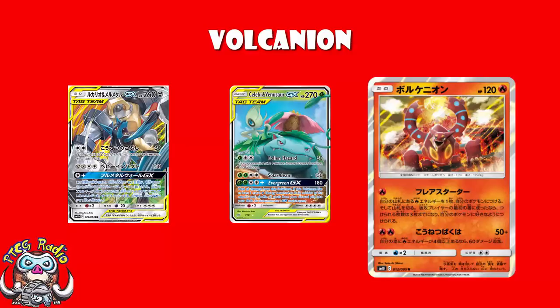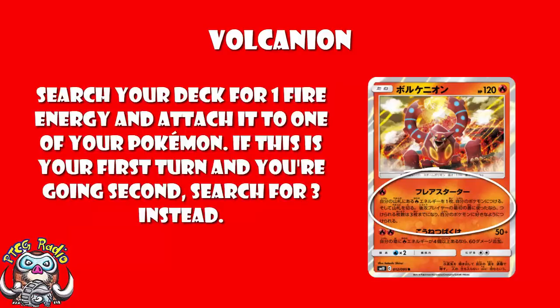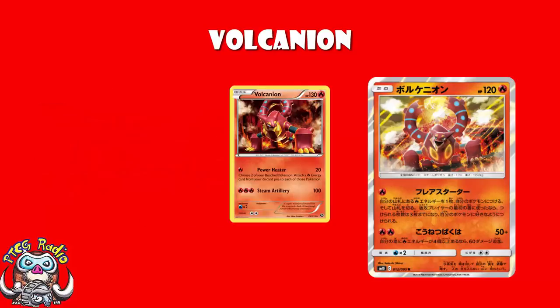But what does it actually do? Well, according to the lovely David Hockman, the first attack is rather nice indeed. You get to search your deck for a fire energy and attach it to one of your Pokémon — any Pokémon you've got in play, from the deck. If we compare this to the Volcanion from Steam Siege, the great one that saw a lot of play for a very long time, that accelerated 2 energy but from the discard, which was a bit of a pain. Although that also did 20 damage, so I'll let you figure that one out.